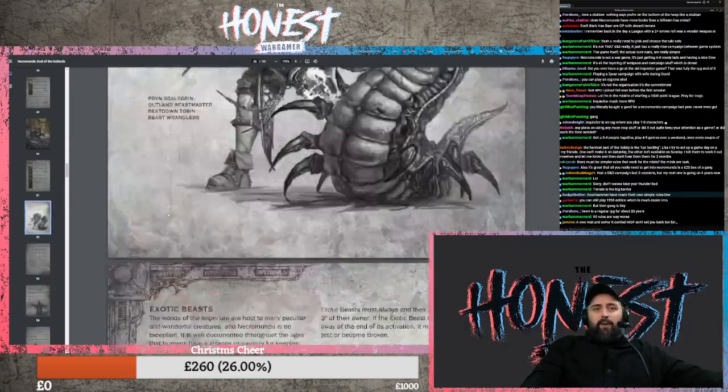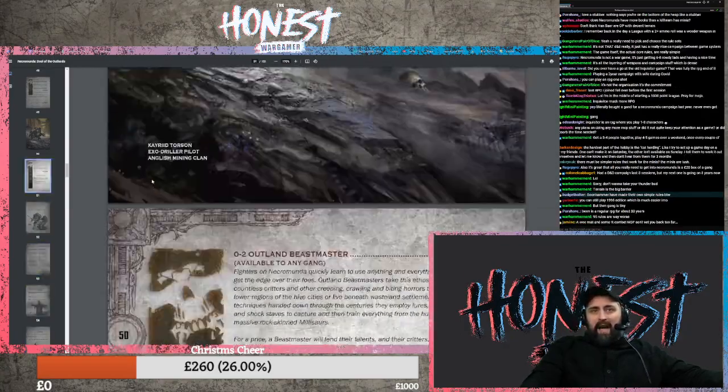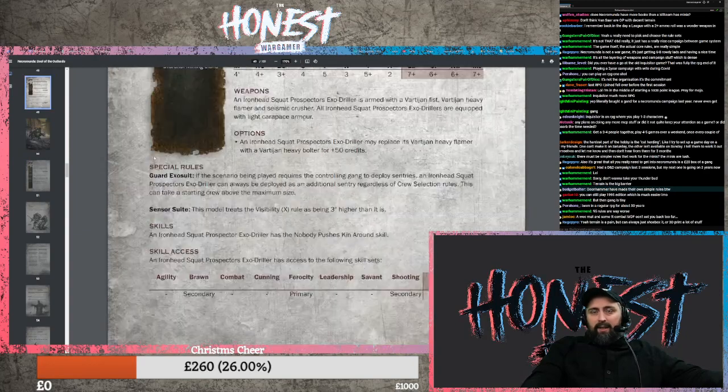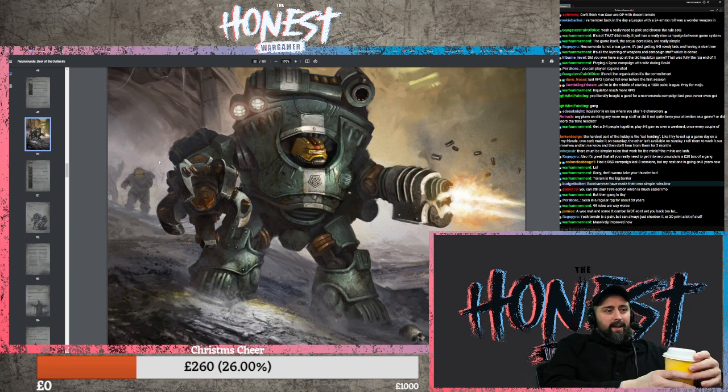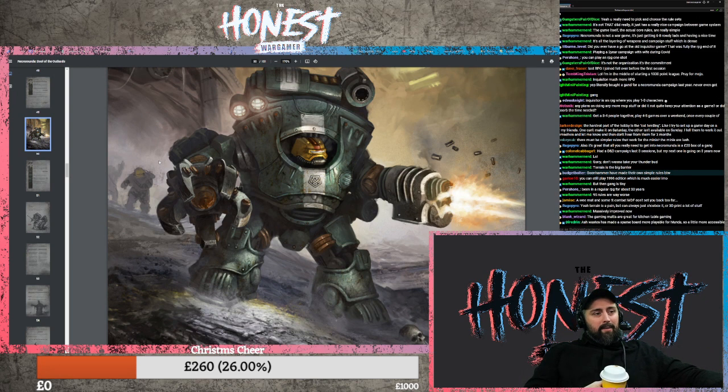Right, we're at the Beasties - this is where I want to be. Look at this art. The game mats are great for kitchen table gaming. Ashwaste has made a sparse board more playable for Munda, so it's a bit more accessible. The stuff I'm really excited about is all the gangers and hangers-on. Every time they release a new hanger-on or a little crew, like the Beastmasters we're about to look at - I'm like, that's awesome.